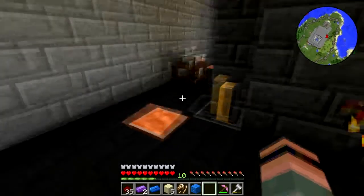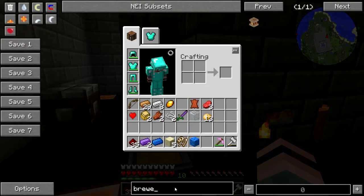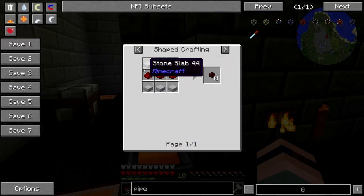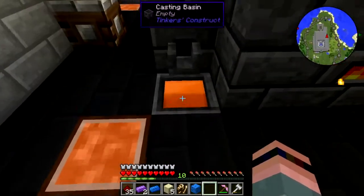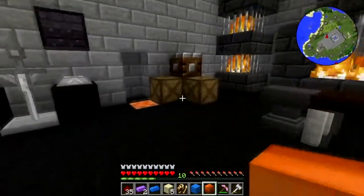Ten, and that will be enough for both machines. Which brings me to — how do we connect the generator to both machines? I believe there is an energy pipe, and that is dirt cheap — it's stone slabs and redstone. I'm gonna have to go to the storeroom though, because I have no cobble on my person.